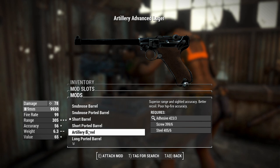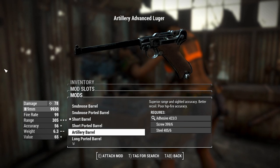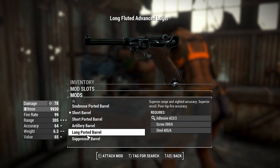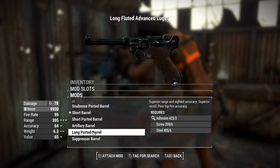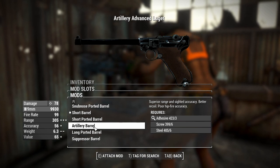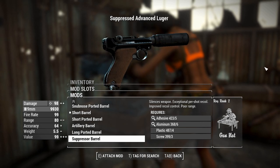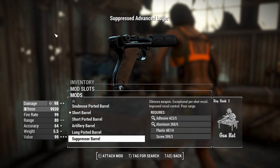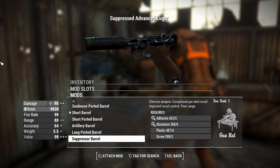The artillery barrel allows you to mount sights that aren't just the basic or glow sights, which we'll get to in a second. The long ported barrel doesn't allow that, but it gives you slightly better accuracy at the cost of customization options. The suppressed barrel is a thing you can utilize because this thing doesn't actually have a muzzle slot, so if you want to use a suppressor you've got to actually have the barrel swapped to it.